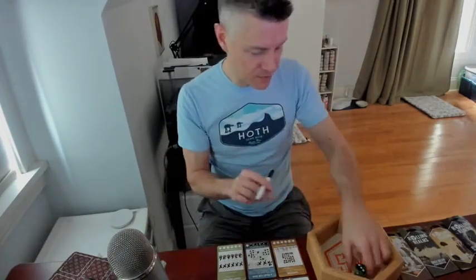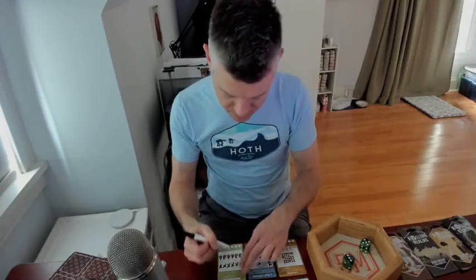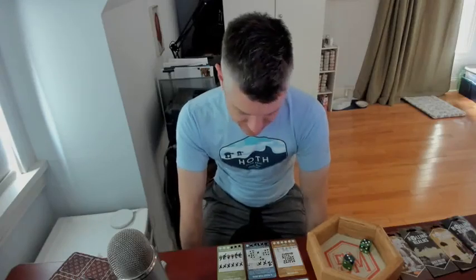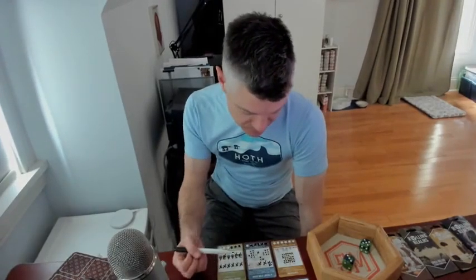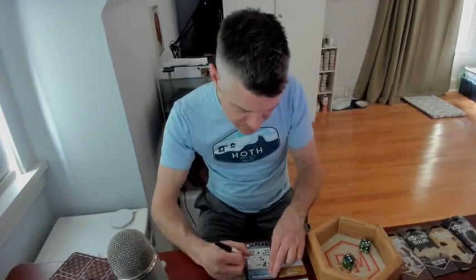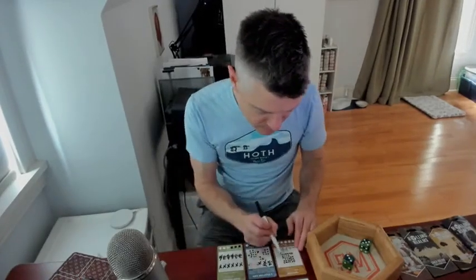Three and a five. The three I needed over in Charterstone — that's three stars. I might reverse this, because the five could become a six. I can't really do much with a five in A Feast for Odin unless I turn it into a six. So I'll turn that five into a six and use it in Charterstone. I'll use the three in A Feast for Odin to get another heart, and over in Tapestry I'll use a one to get another heart.